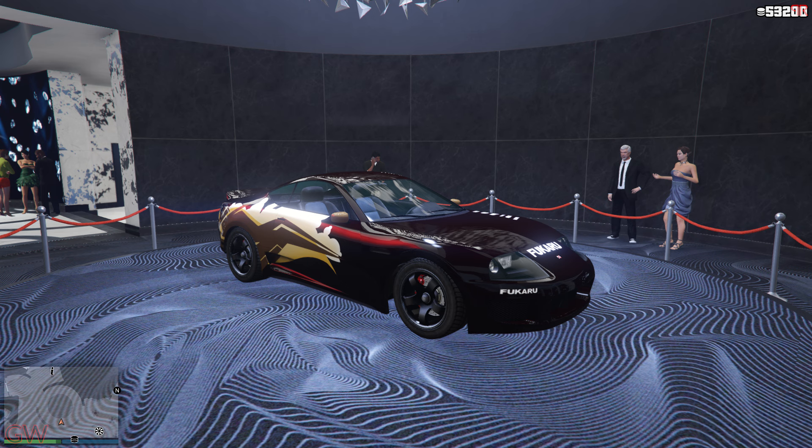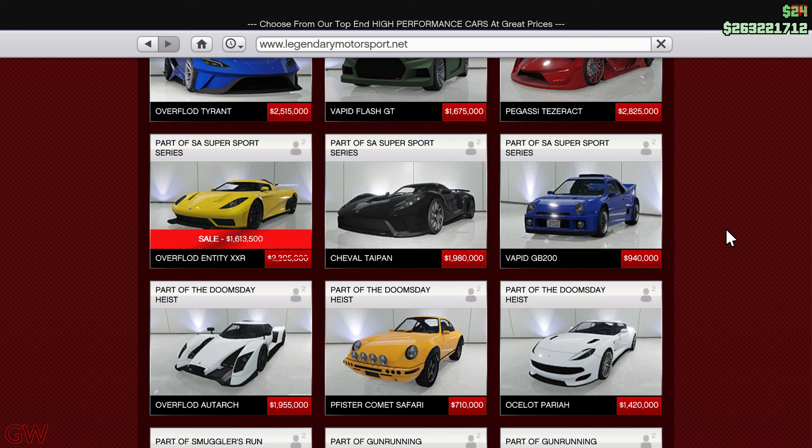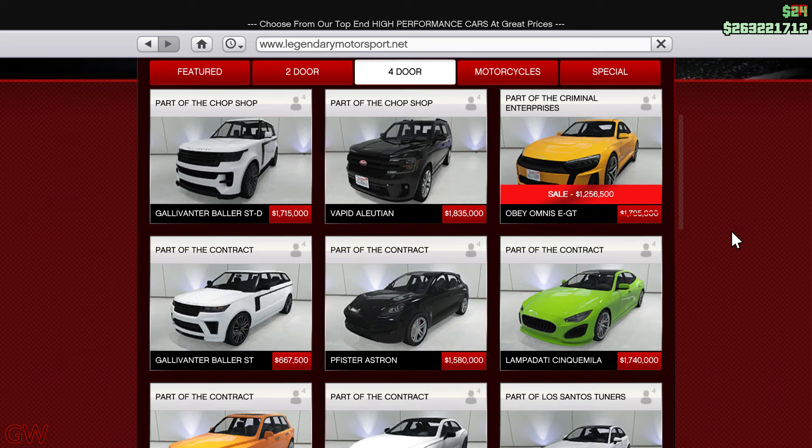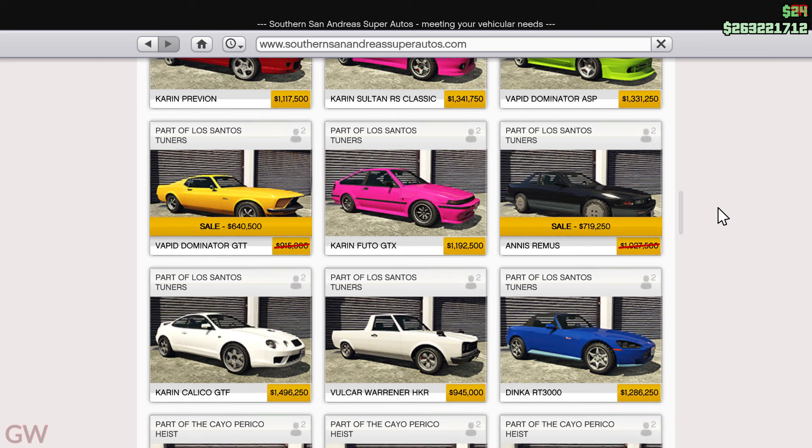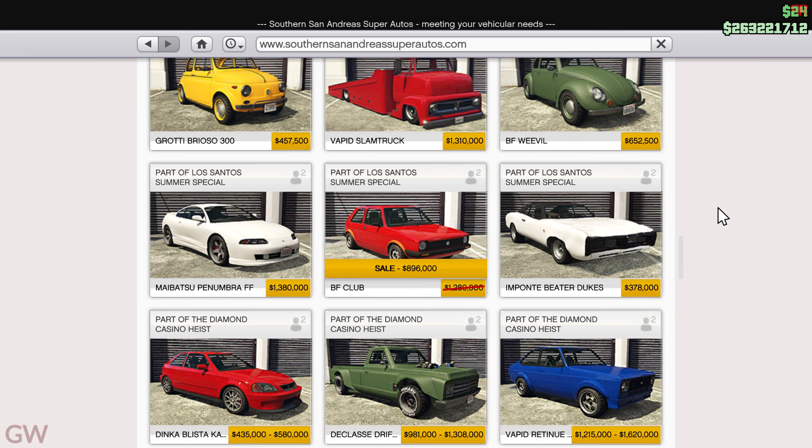Moving on to the casino, we have the Dinka Jester Classic as the podium vehicle. With the discounts going on this week, we have quite a few starting with the Overflod Entity XXR, the Obey Omnis AGT, and the Ocelot Jugular on the Legendary Motorsport website. On the Super Autos website we have the Vapid Dominator GTT as well as the Annis Remus.